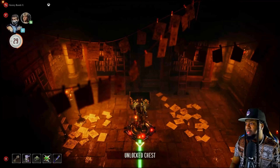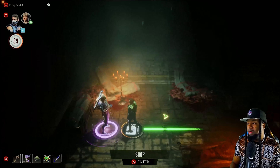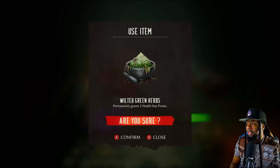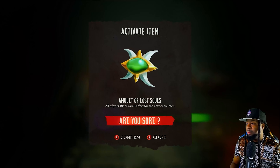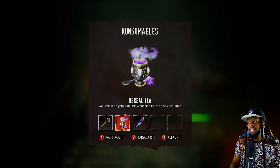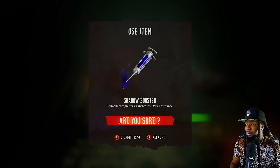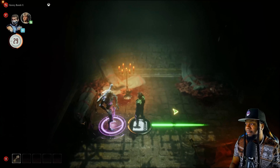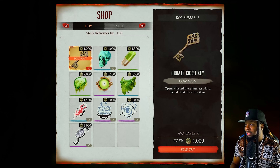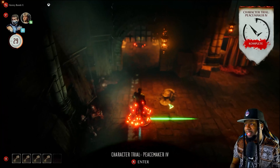Let's just keep it moving. My boy Collector in the cut. You got some keys in here? Which means we're gonna have to get rid of some of these things. All of your blocks are perfect for the next encounter - discard. You start with the fatal blow enabled for the next encounter - discard. Permanently grants 5%, we'll still use it. Now we can buy some keys so we can not miss our next three chests. Let me hold about 45 keys, that's all I need.